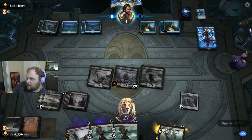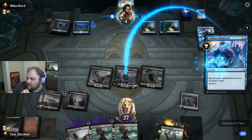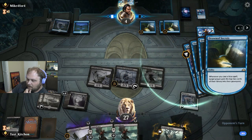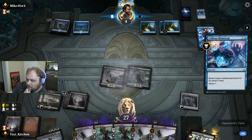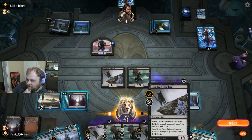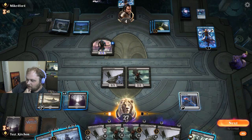We have to spend 3 mana on Ayara, then we can Foulmire Knight. I think we got it. It looks like all these cards are in our hand - that's one of the reasons I love this deck. We got another Ayara. We totally didn't need that. Let's play the one they know we have.